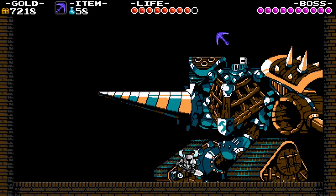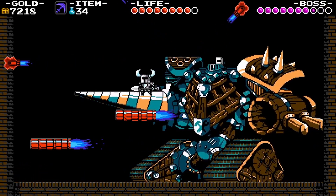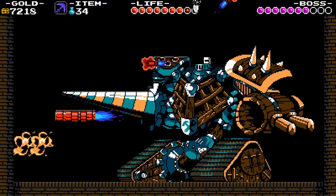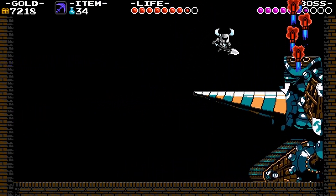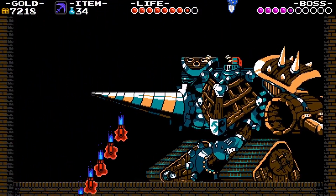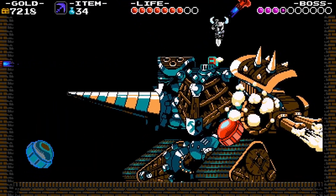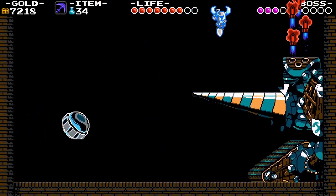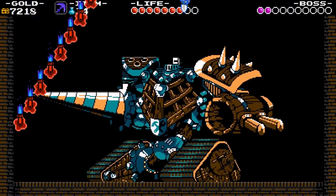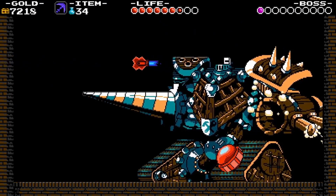Yes, he has a second form, complete with a mech. And his drill is made out of the same material as the rotating platforms that we jumped on earlier. And he can shoot missiles that you can climb up on, and those bouncing bombs that you can essentially shovel drop onto.